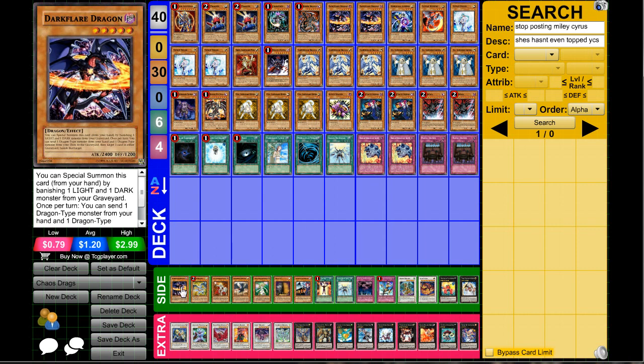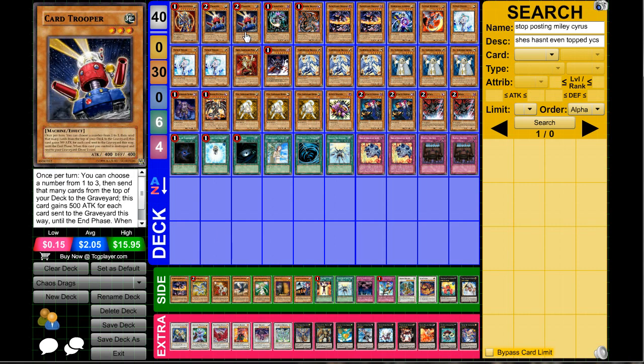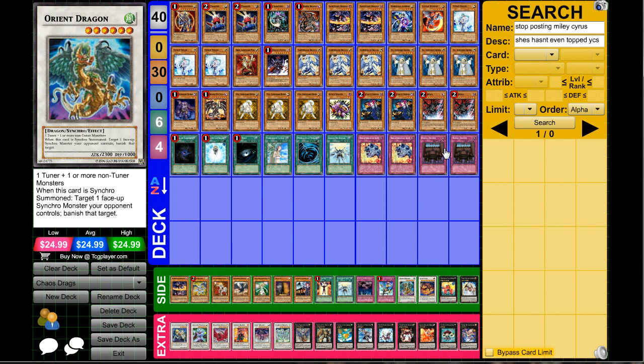As for other cards you can main deck — like I said, this is not the actual side deck but cards you can swap in and out. You can go for multiple Dark Flare Dragons — two is a great number. We already went over Debris Dragon. You can also go for Orient Dragon — let me erase what's typed here.